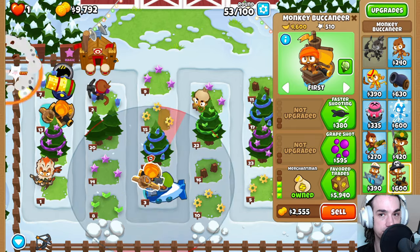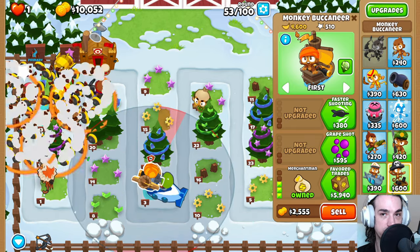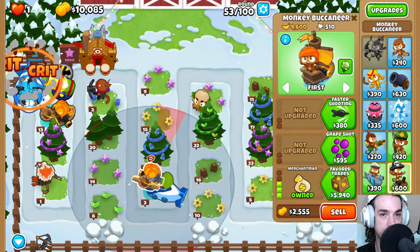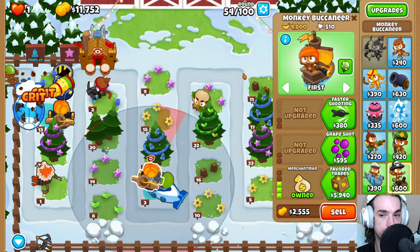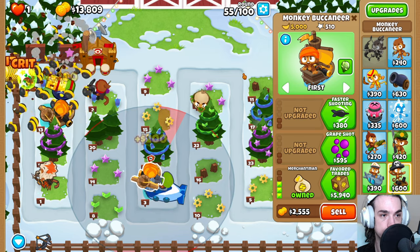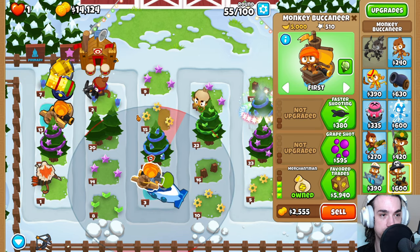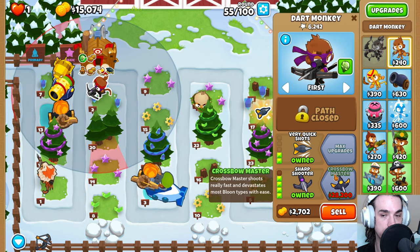Especially when you build it here and it gets the double attack speed buffs. We check back over here and we see both of these towers are generating a lot of money. This tower has generated more money for us than we spent on it, and we're just about halfway through the run. We want to come back and get this crossbow master going.